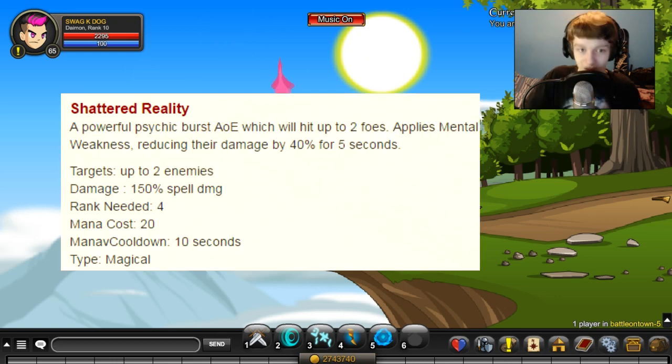This next one is actually really good. It's called Shattered Reality — a powerful psychic burst AOE which can hit up to two foes and applies Mental Weakness, reducing their damage by 40% for 5 seconds. Very good skill for farming a boss. It has an intense cooldown, does 150% spell damage, and you're doing a lot of damage with an AOE burst. Really decent skill.